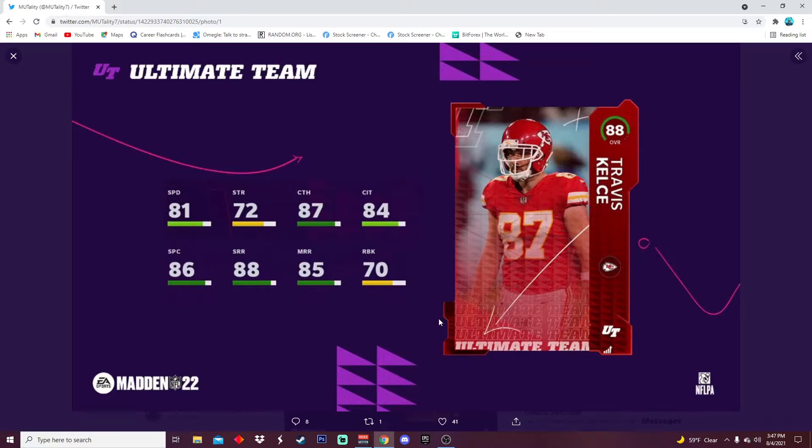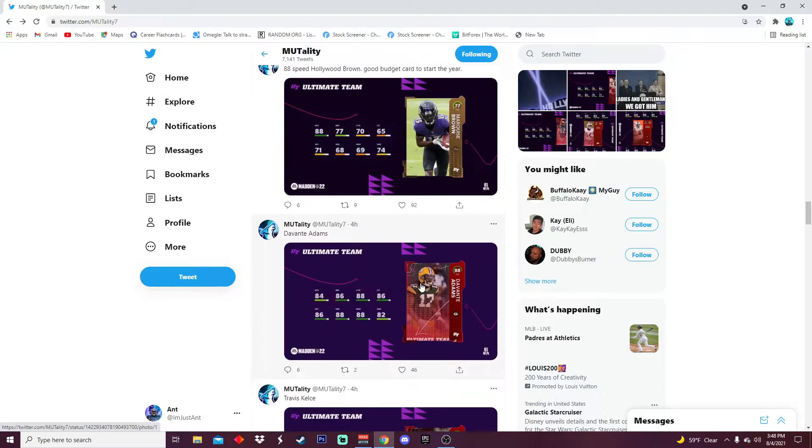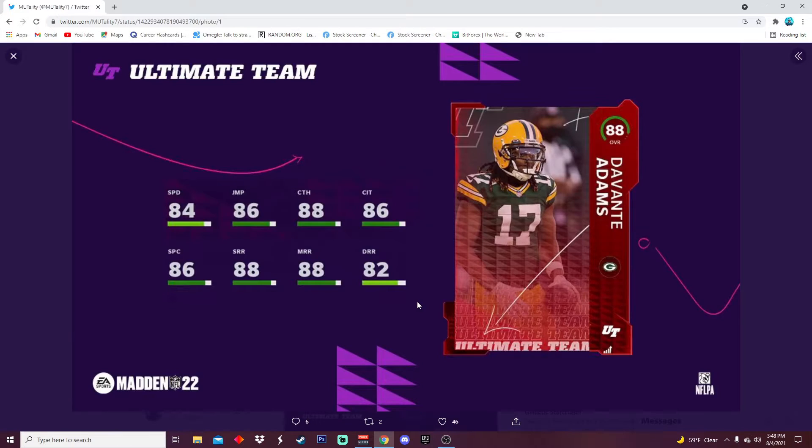Then we got Travis Kelce. All these cards I already went over, but if you guys haven't seen these, sorry if I'm going a little fast — I already made one or two videos about each of these cards. 81 speed, 72 strength, 87 catching, 84 catching in traffic, 86 spec, 88 short, 85 medium, and 82 deep route running.